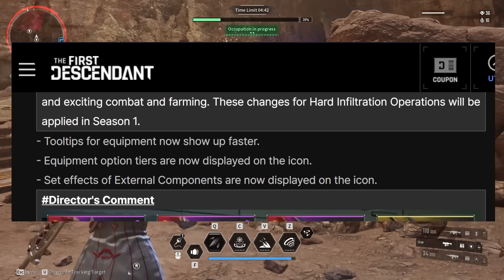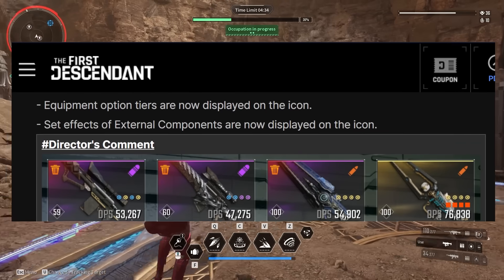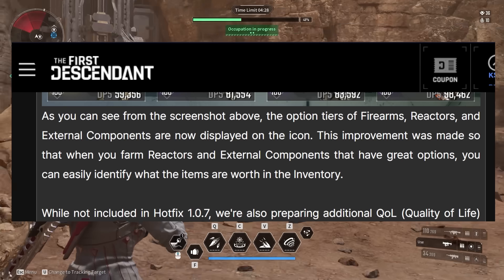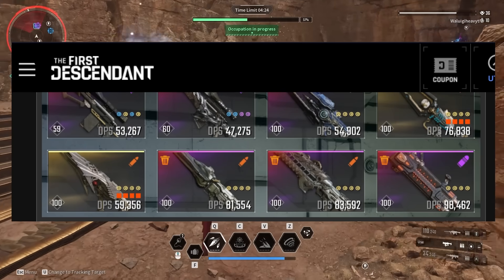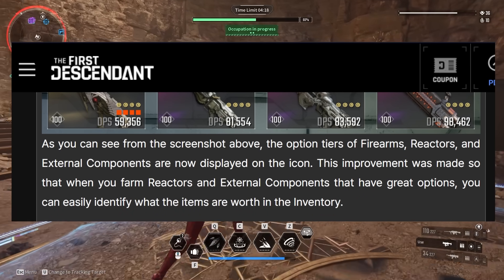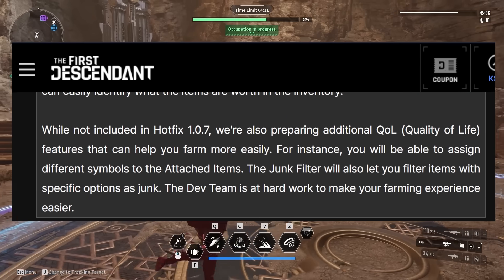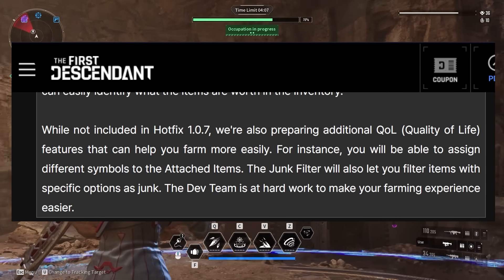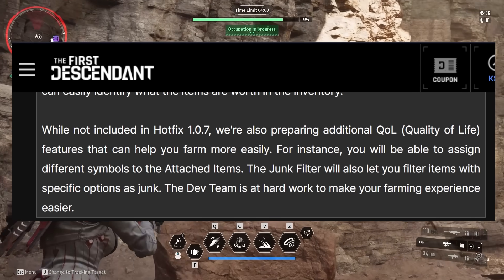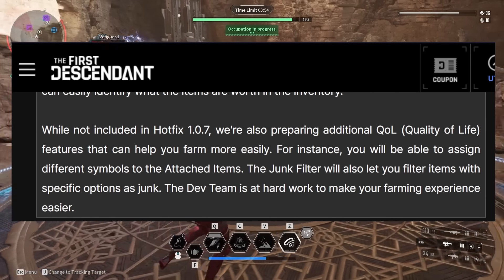Tool tips for equipment now show up faster. Equipment option tiers are now displayed on the icon, and set effects for external components are now displayed on the icon as well. The option tiers of Firearms, Reactors, and External Components are now shown on the icon so you can easily identify what items are worth in your inventory. While not included in Hotfix 107, they're also preparing additional quality of life features — you'll be able to assign different symbols to attached items, and the Junk Filter will let you filter items with specific options as Junk.